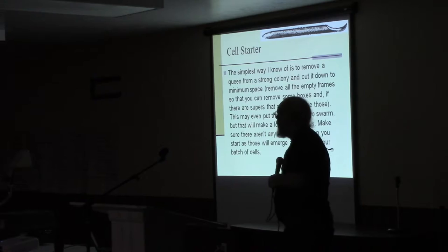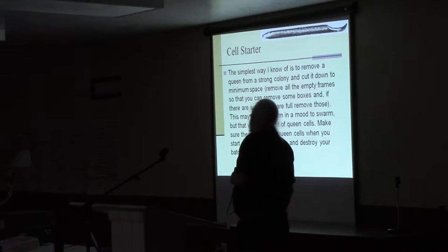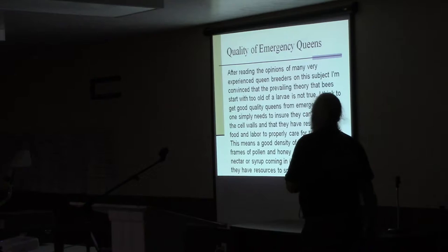The easiest way to set up a cell starter — the least complicated — is just to take the queen out of a strong hive. They're going to be ready to raise a bunch of queens and they'll have enough bees to do it — enough bees and probably enough resources coming in to have the queens well fed. And if you crowd them and get them kind of in the mood to swarm as well, you'll probably improve things further.